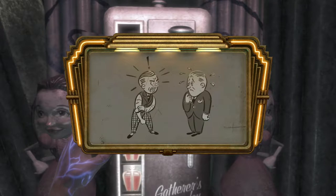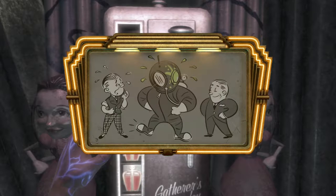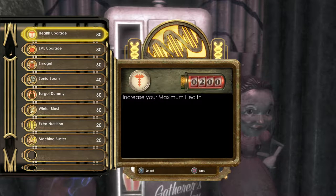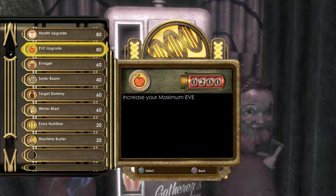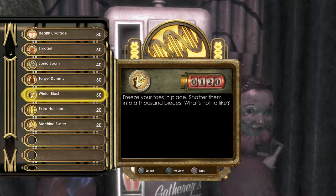In that new slot we're going to put the Hypnotize Big Daddy plasmid that we got from the teddy bear. It lets you cry out for a Big Daddy's help — make him think you're a Little Sister and watch as he fights to protect you. That's going to be really handy for clearing out splicers. Aside from that, I also want a little Eve upgrade, so I'm going to buy that as well. You can now carry more Eve in your body, allowing you to use more plasmids before having to reload with an Eve Hypo.